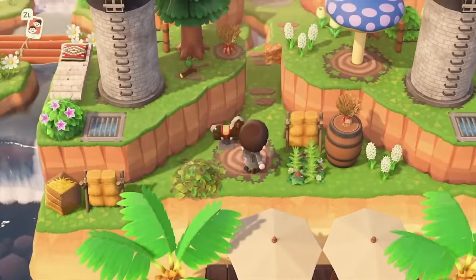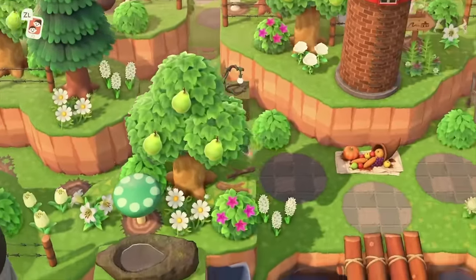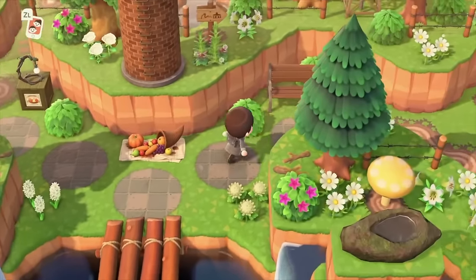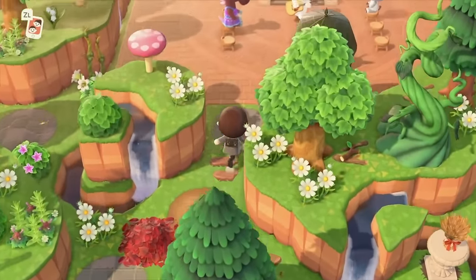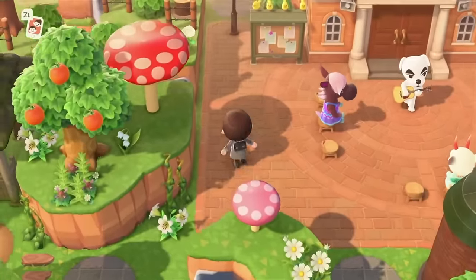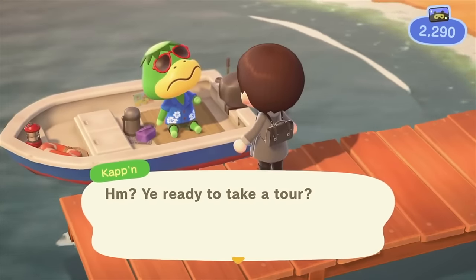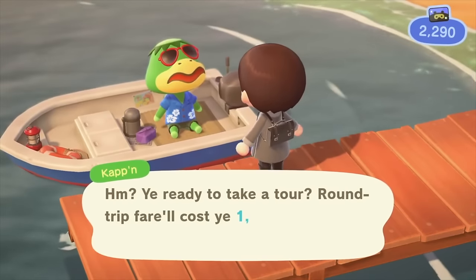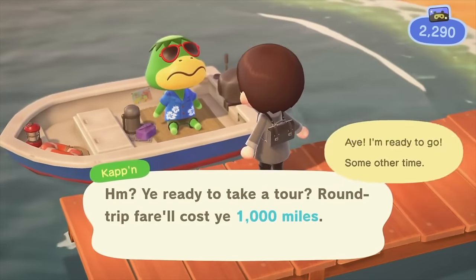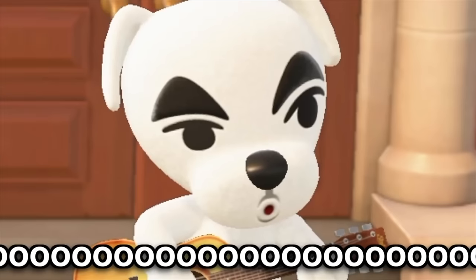Nook Miles are probably one of the most valuable resources in all of Animal Crossing New Horizons. Unlike Bells, a lot of us don't have a ton of these and they aren't as easy to farm. You can't exactly pick them up from a treasure island either, so there are a lot of people who definitely need more ways to get Nook Miles. Whether you need to redeem something from the Nook Stop or maybe want to go on a Kapp'n boat ride, this new trick which came about since the 2.0 update is one of the best in the entire game.